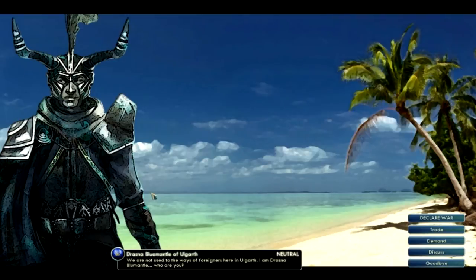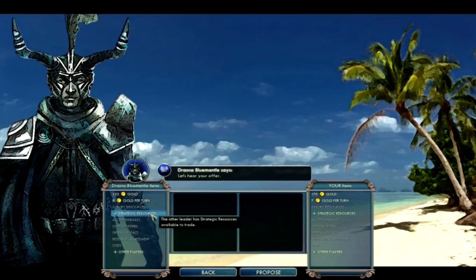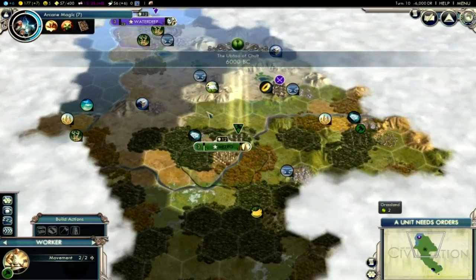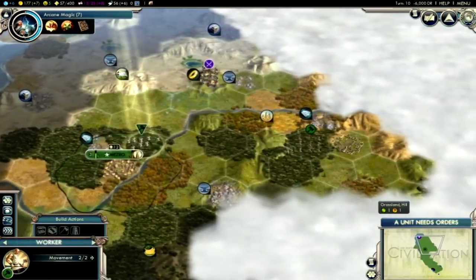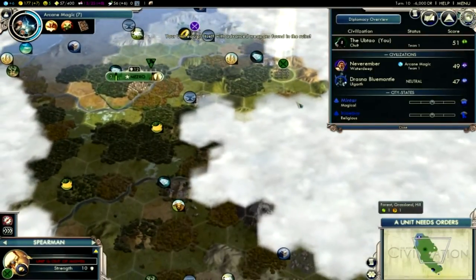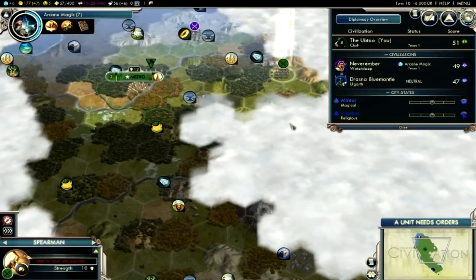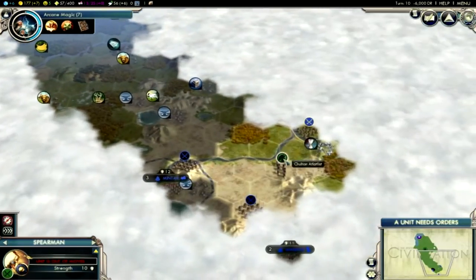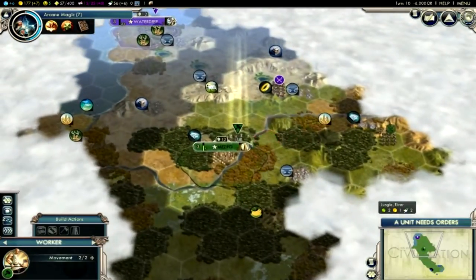Rasna Blue Mantle of Olgaard — 'We are not used to the ways of foreigners here in Olgaard, I am Drushna Blue Mantle.' Blue Mantle — Russian accent! 'Who are you?' I'm guessing these are the same. Charter — almost like papers, I also have to charter. I'd love to do some trade with you. Look at that icon — it's like the electricity invention icon from Brave New World. Awesome, I got some spearmen. I'm actually the strongest — I've just been derping around. Somehow there are a lot of blue city-states.